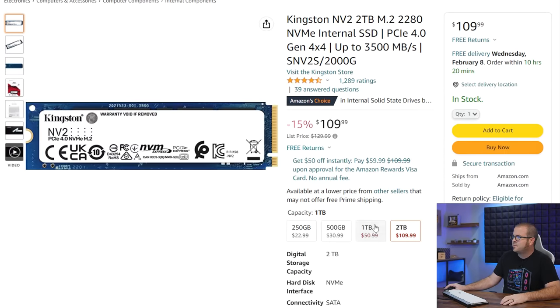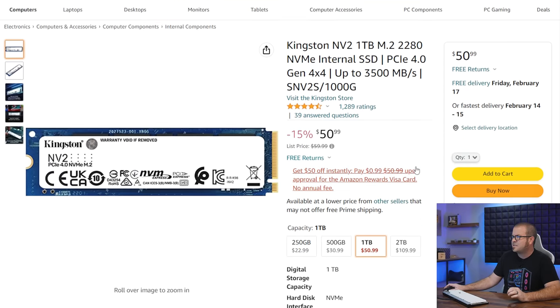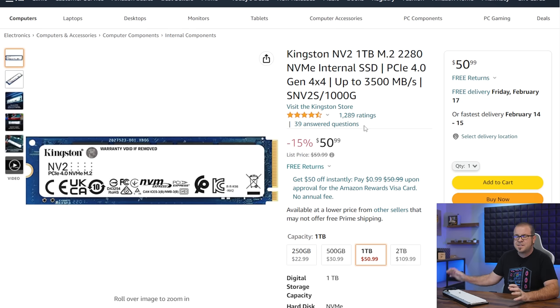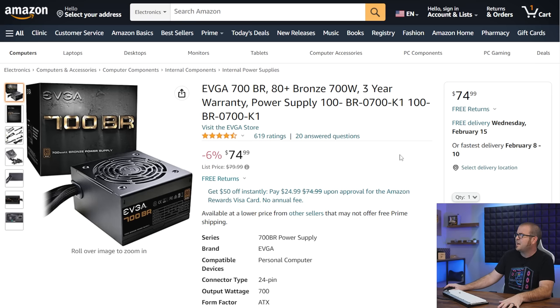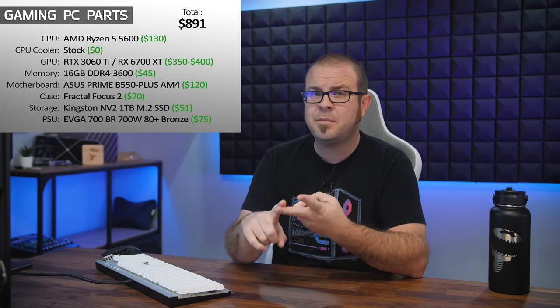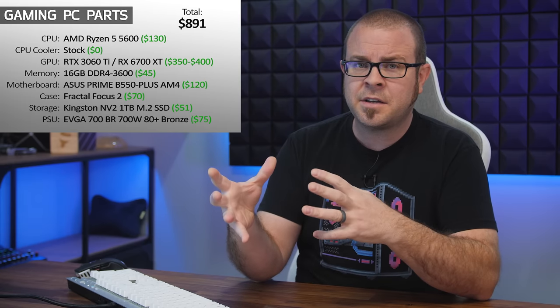You're going to need some storage. Here's where you can find really great deals — the Kingston NV2 is not the fastest NVMe SSD, it does not have a dedicated DRAM cache, but it's only $51 for a one terabyte one. In terms of PC gaming performance, this isn't going to affect your gaming performance at all — it's a slight impact on load times is all. Rounding things out, we need a power supply. Power supply prices have gone up a little bit, but here's a 700 watt model for about $75. All parts are compatible, will give you a really solid gaming experience, and stick within a budget of around $900 for the core components.